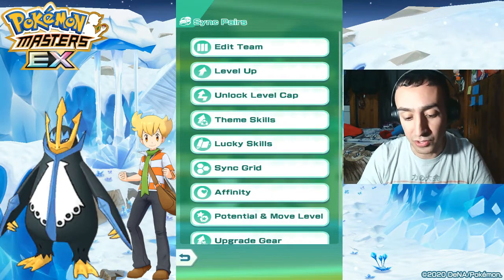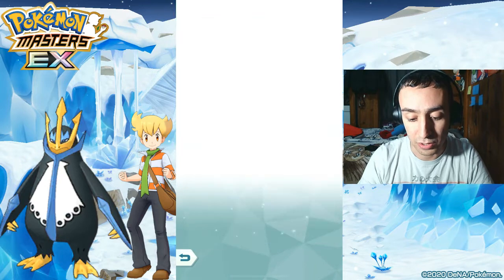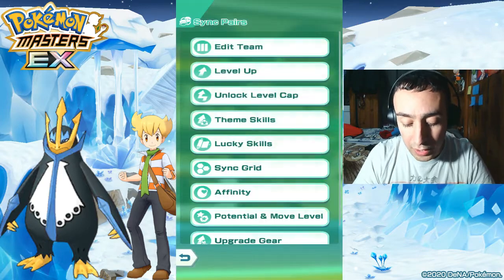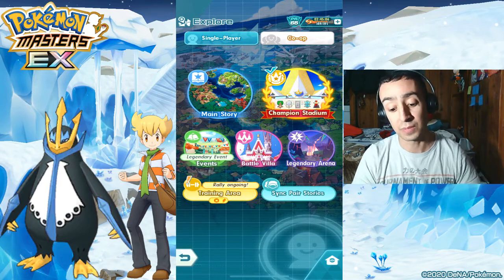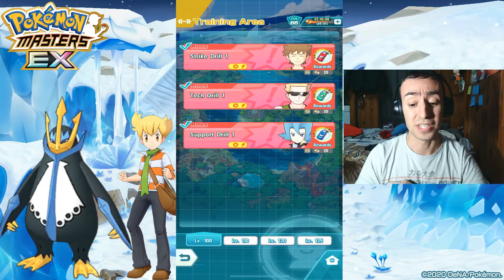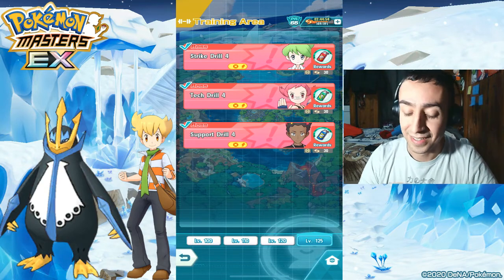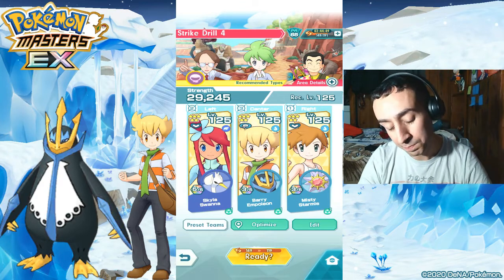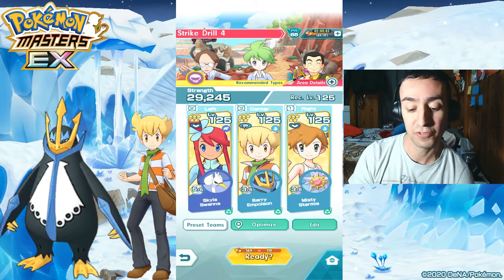If you want to unlock level 130, you just go about doing it how you usually would and there you go. Let's get into the video — I'll do all three drills and I will put timestamps on these if you're struggling with a certain one. I'm going to use the same sync pairs for all three, and it is free to play. The units are going to consist of Empoleon with Barry, Starmie, and Skyla.